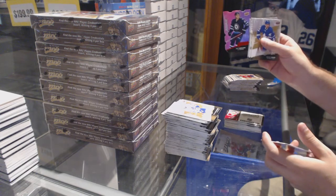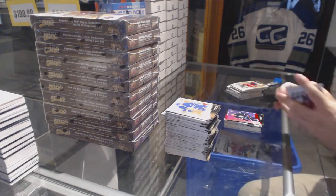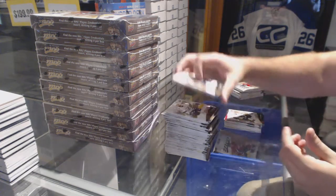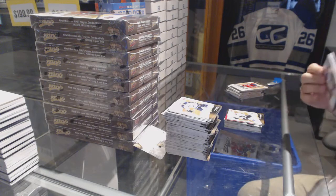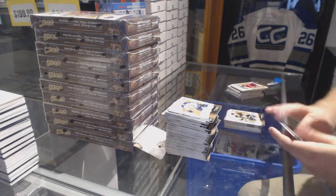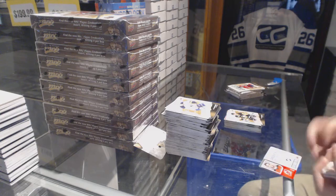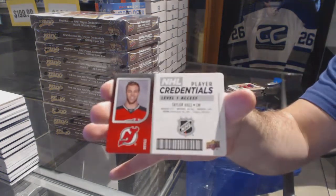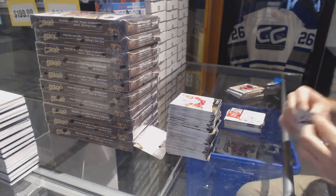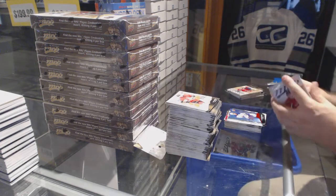We've got a Jake Rosslovic, a purple colors and contours rookie, Votker puzzle. Evgeny Sveshnikov rookie and again a soul puzzle back. We've got a Credentials of Taylor Hall. Ryan Nugent-Hopkins colors and contours.